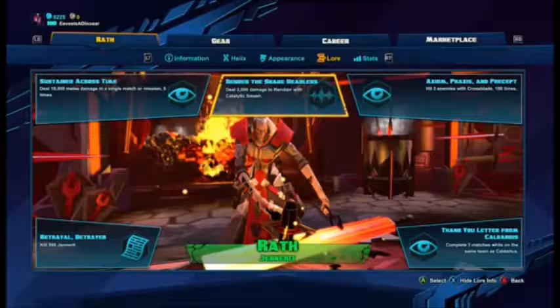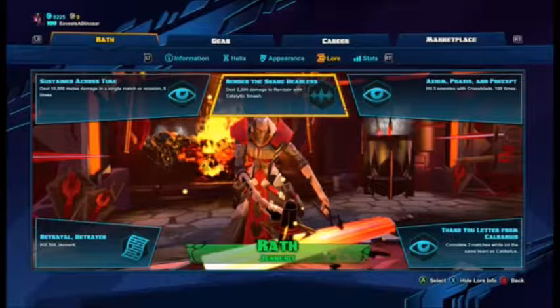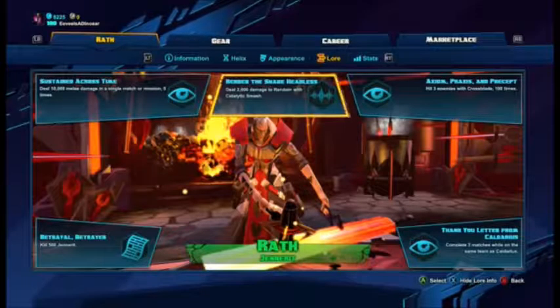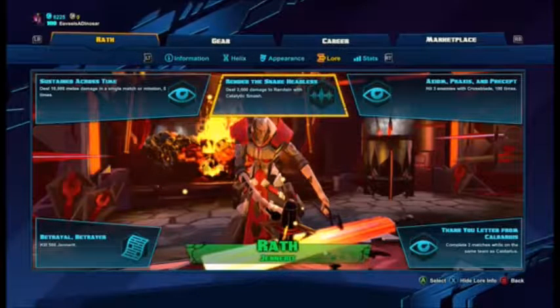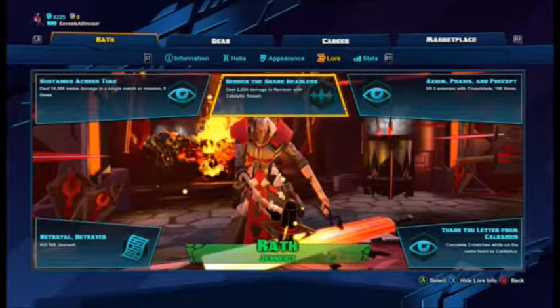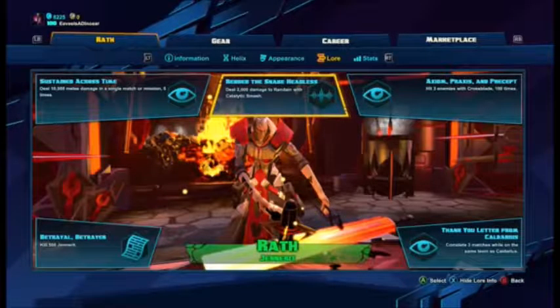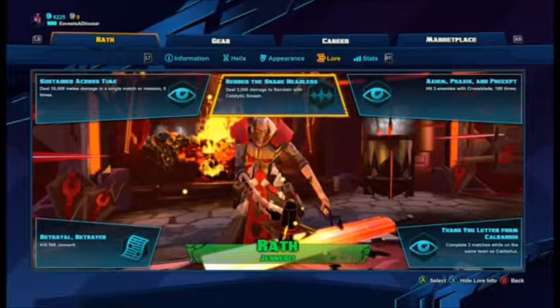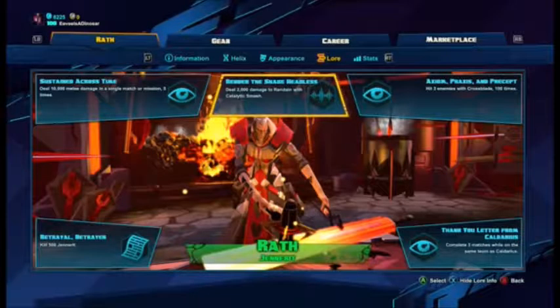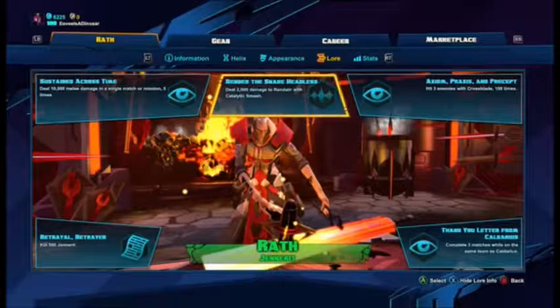The second lore challenge, Render the Snake Headless, requires dealing 2,000 damage to Rendane with Catalytic Smash. The easiest way to do this is to go into the Heliophage with a group of five — have everyone back off so you can just keep using Catalytic Smash on Rendane until the lore challenge completes, then resume the fight.